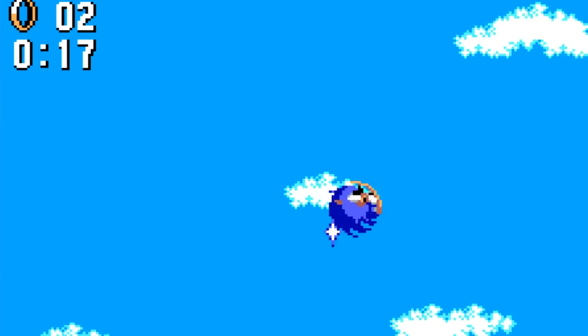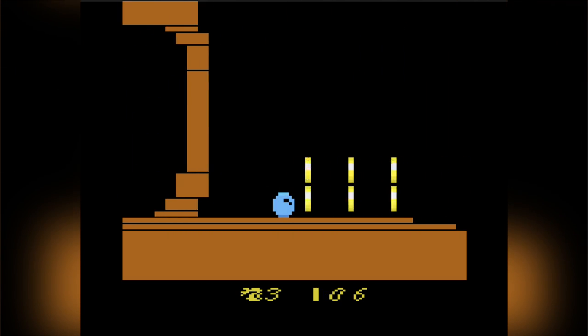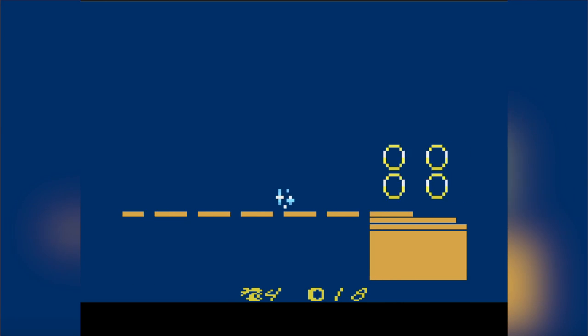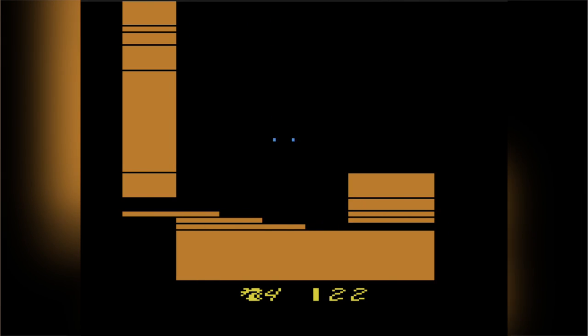Makes you wonder how they couldn't do that in Sonic 1 on Master System. This game is highly inspired by Sonic the Hedgehog 1. We have a Dr. Robotnik-type character who steals the five Chaos Emerald-looking things, and this is up to you as not Sonic — aka Zippy — to go save the planet, or South Island, or whatever this is.